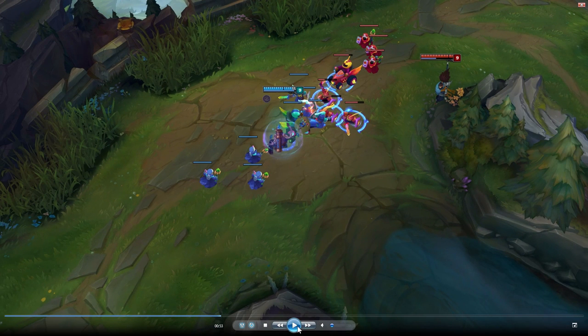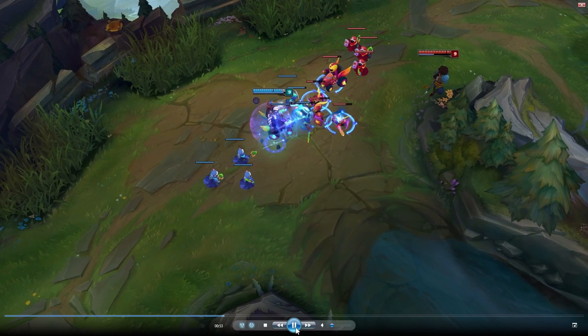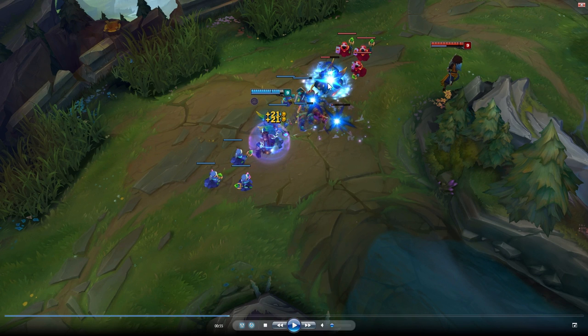Here I cast Q, but instead of just waiting for the flux to spread, look at what I do: Q and then I instantly cast E on the cannon minion. What happens is that the Q will proc the empowered Q damage, but also this E right here. What you'd expect is for this E to do nothing because there are no fluxed minions around. But are you ready for this?